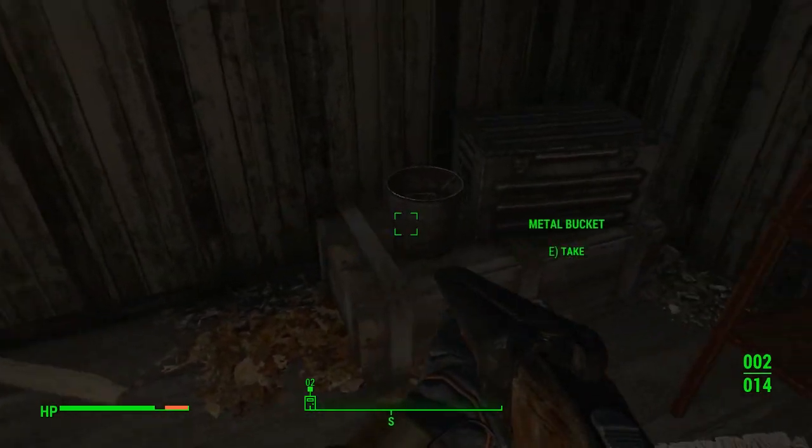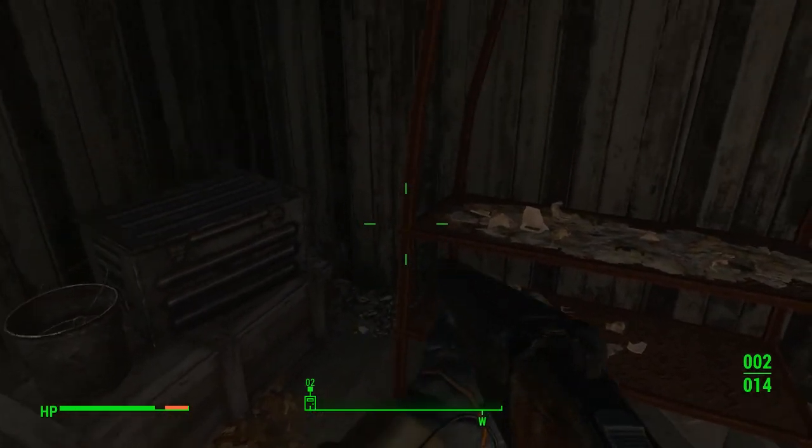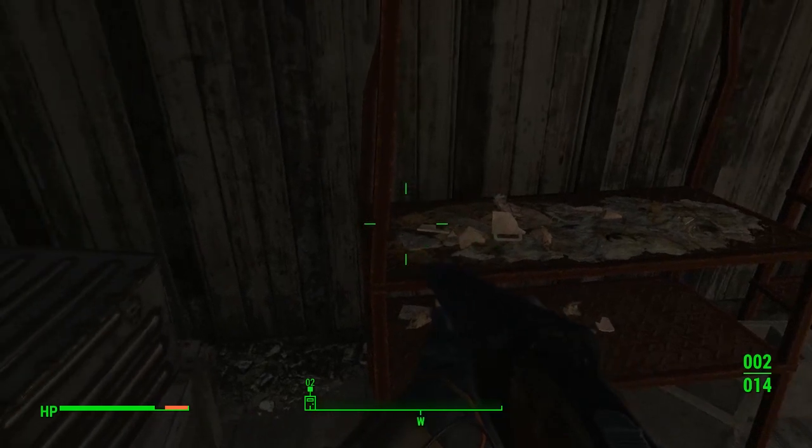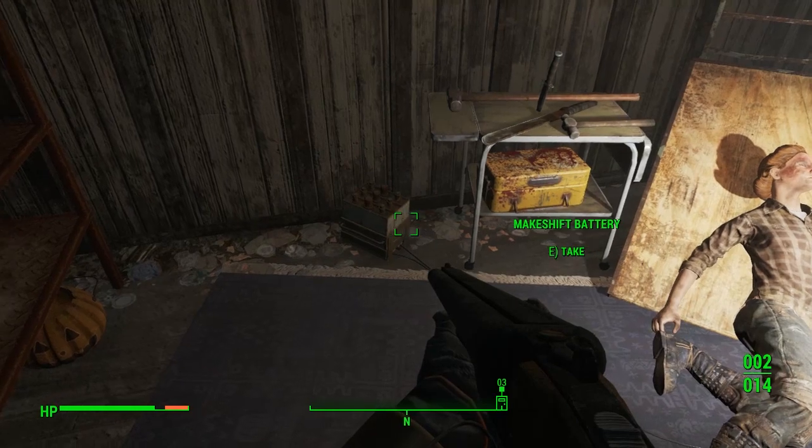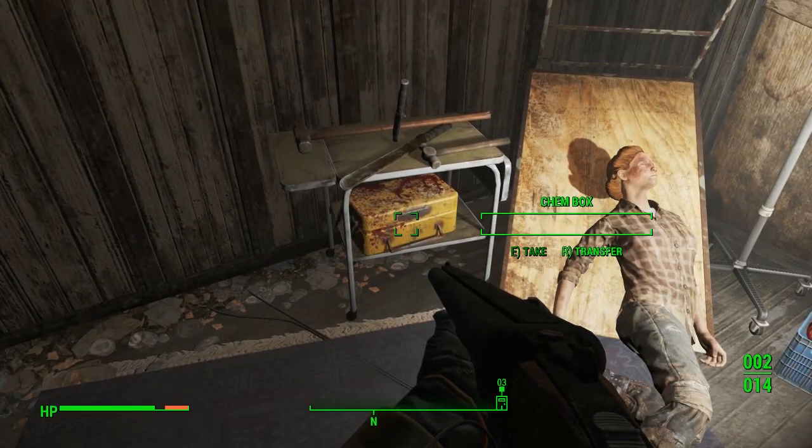Down here there's a little dead woman, a load of stash with things like metal buckets, shovels, I think there's a blood pack in a box as well, a bit of Medex and stuff like that. Good to come here anyway and just grab all of that — makeshift battery, that kind of thing.